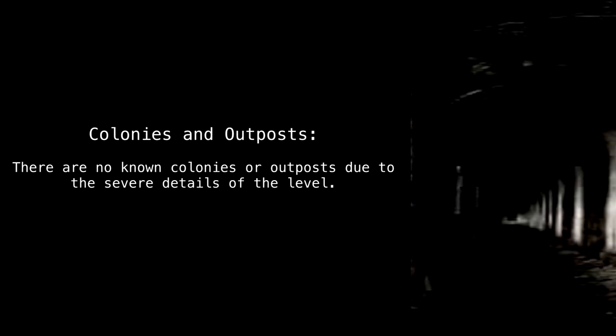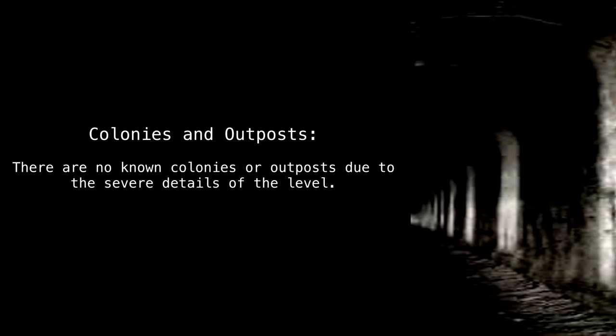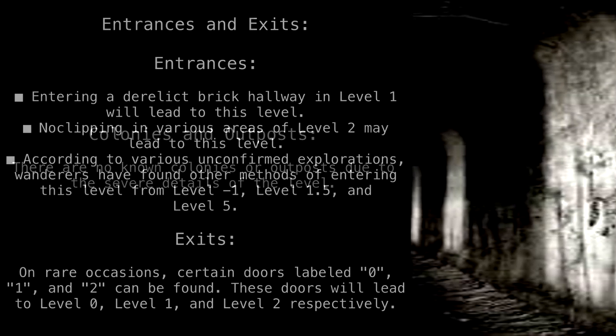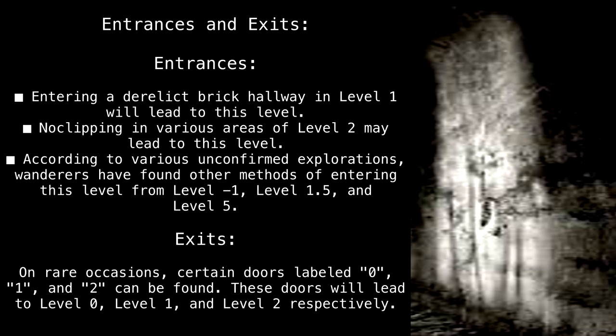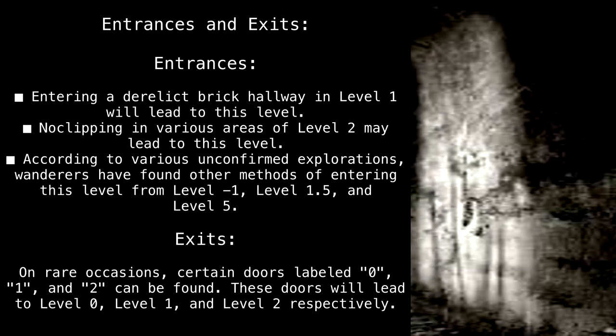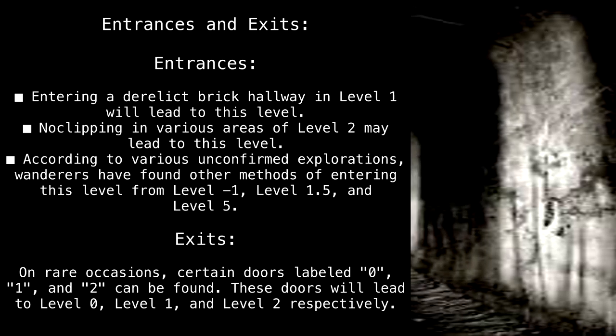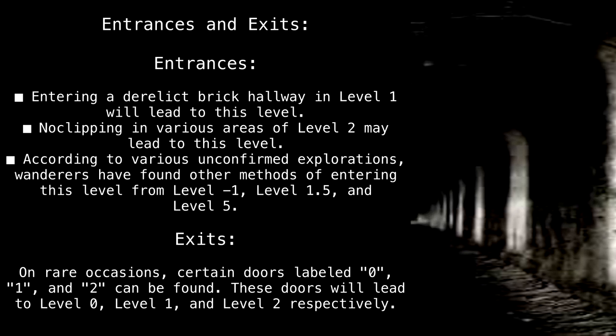Colonies and outposts: There are no known colonies or outposts due to the severe details of the level. Entrances: Entering a derelict brick hallway in Level 1 will lead to this level. No-clipping in various areas of Level 2 may also lead to this level.